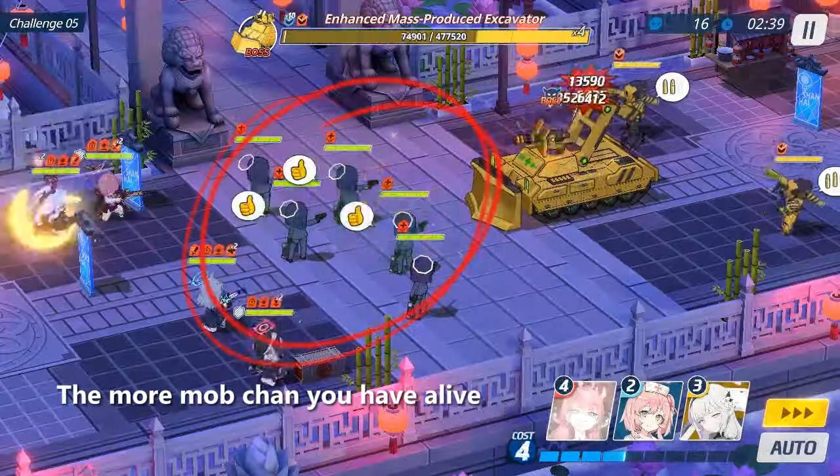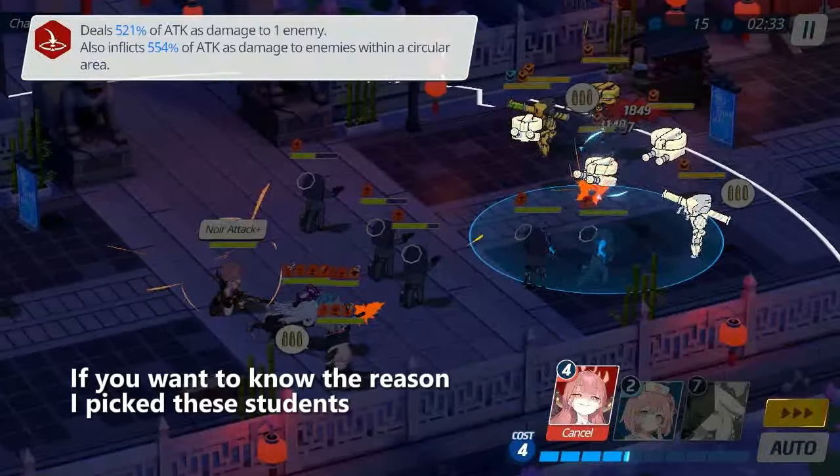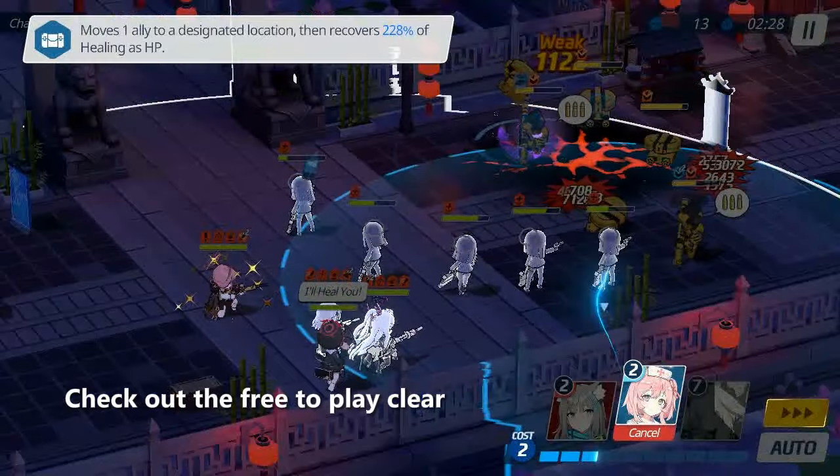The more Mobchen you have alive, the faster they debuff your enemies. If you want to know the reason they picked these students, check out the free-to-play clear.